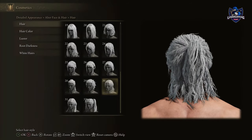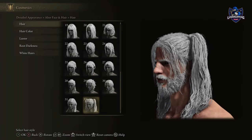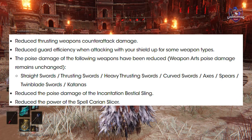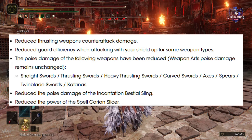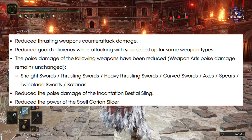On top of that, there are a bunch of patch notes. They have reduced thrusting weapon counterattack damage, reduced guard efficiency when attacking with your shield, and the poise damage of the following weapons has been reduced: straight sword, thrusting sword, heavy thrusting sword, curved sword, axes, spears, twin blade swords, and katanas. They have also reduced the poise damage of the incantation Bestial Sling.